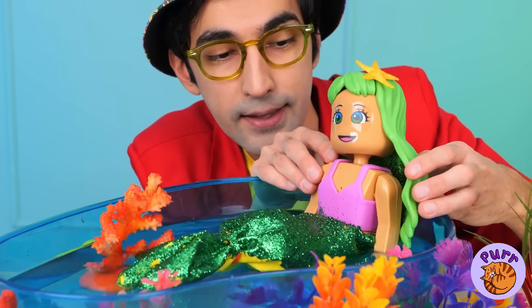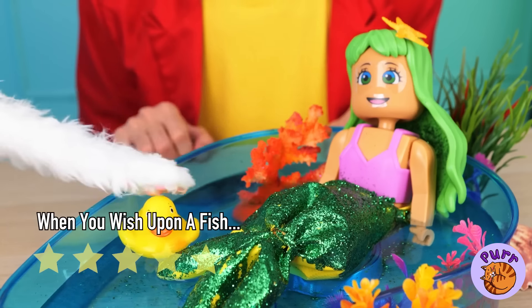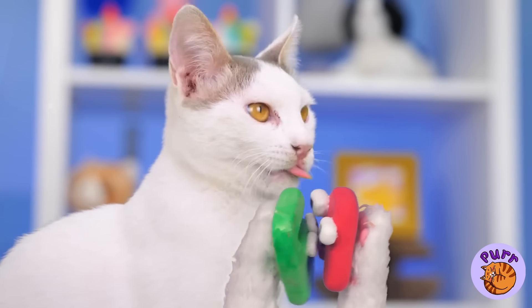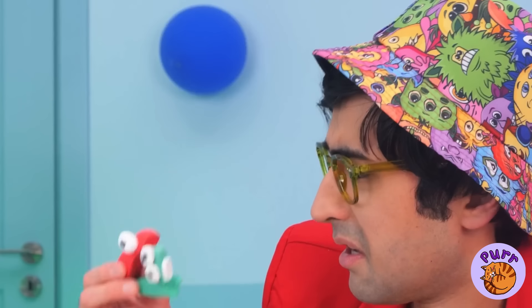Our little mermaid could use a dip in the pool. It's Kitty's favorite vowels — oh no! At least we still got I, O, and U.